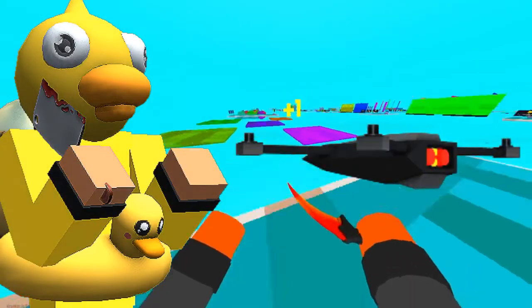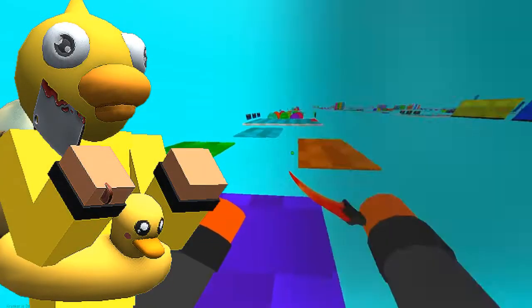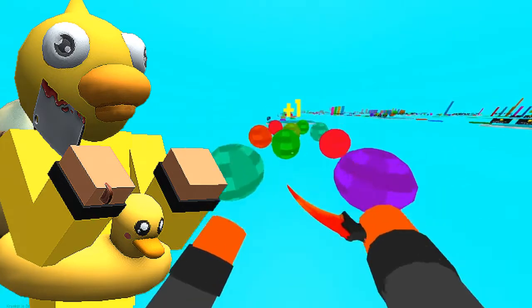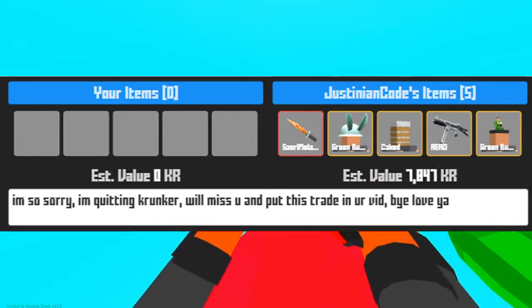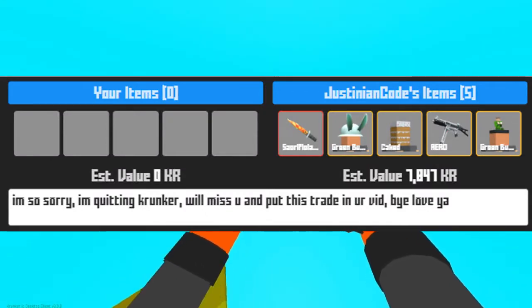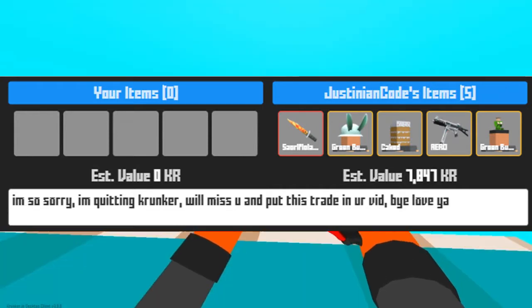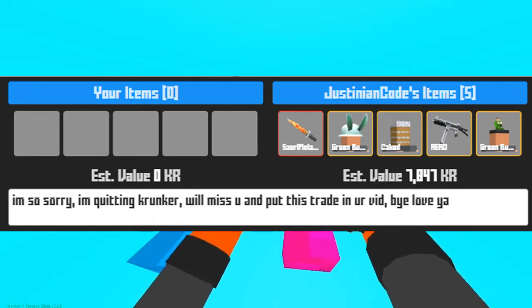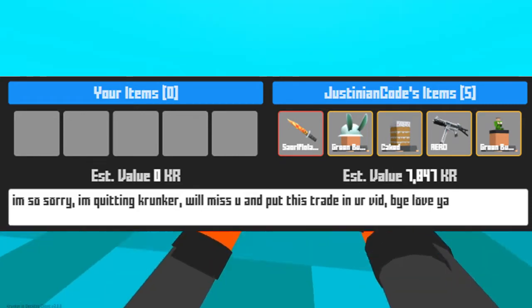What is up everyone, it's your boy Quackster27 and in today's video I'll be showing you guys what I got within two weeks of trading. Our first trade comes from Just and Code, who says 'I'm so sorry, quoting Crunker, we'll miss you' and put this trade in your vid. As always, you hate to see people leave but I really appreciate the items.